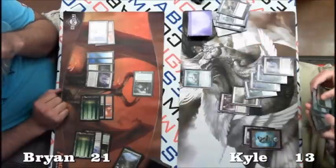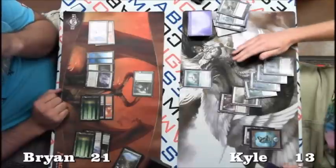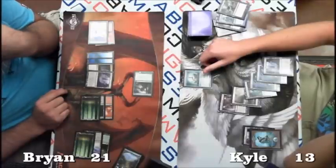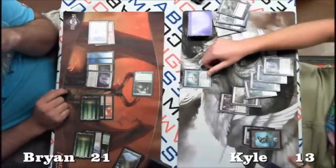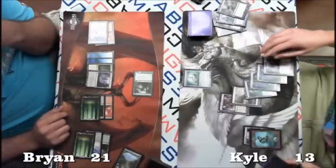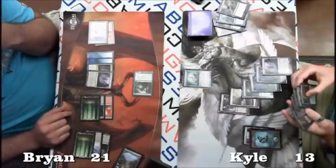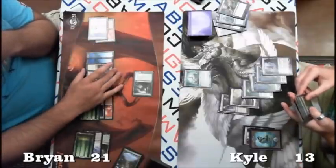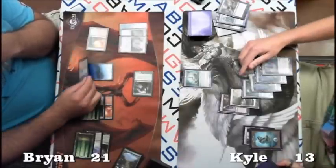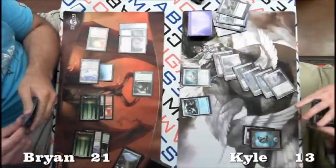The only real cards from Innistrad block I see are Vault of the Archangel and Cavern of Souls. Brian probably just wants to swing in for two — if he's not gonna block with it, might as well get a little damage through. Kyle is still contemplating whether to drop the Worm Coil or try Black Sun's Zenith for six to get rid of the Primeval Titan. But he goes for the Worm Coil — he's got another one in hand.